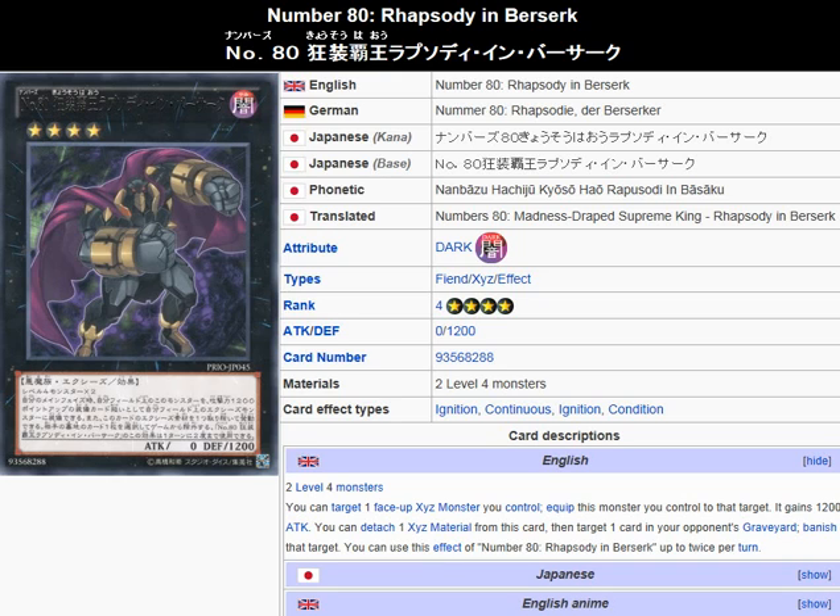It only has two Exceed materials and you can use the effect up to twice per turn. So basically just use all its Exceed materials, then attach it. That seems to be the strategy they're going with this monster.